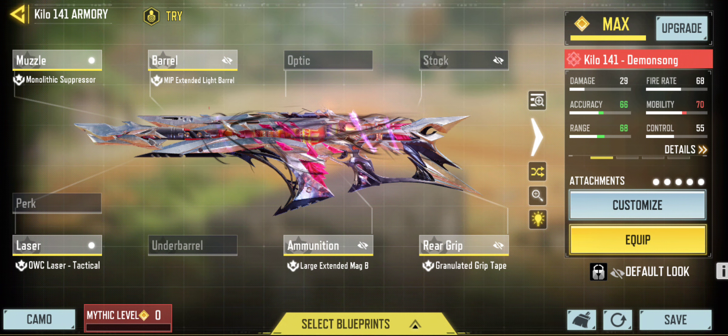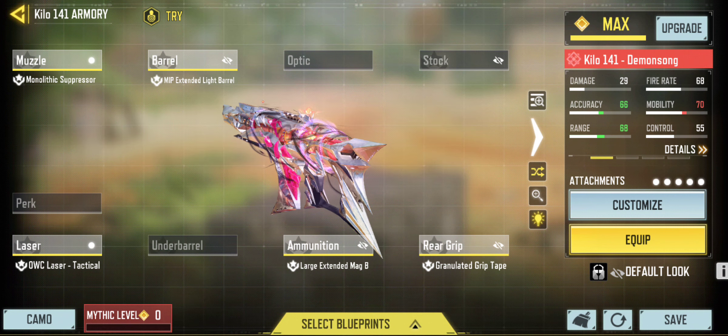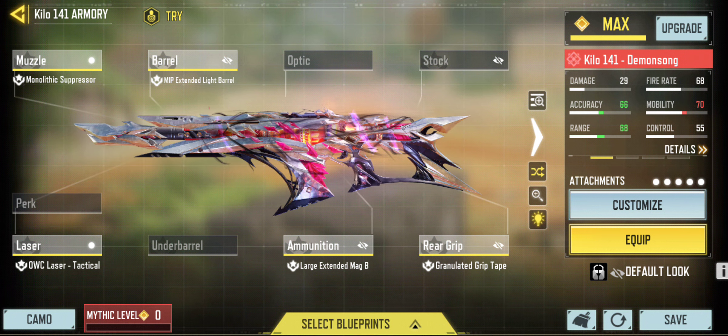For an honorable mention, I am running the Kilo 141. The Kilo 141 is one of my favorite yards to use, especially on maps with long corridors or long sightlines where I can sit on a head-glitch or have an open field view and just absolutely melt people.